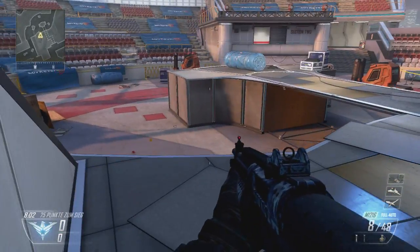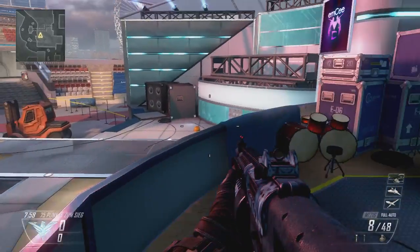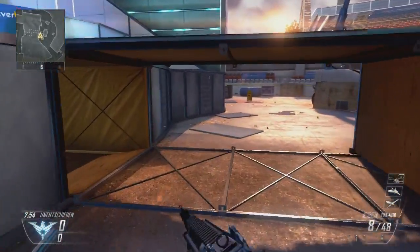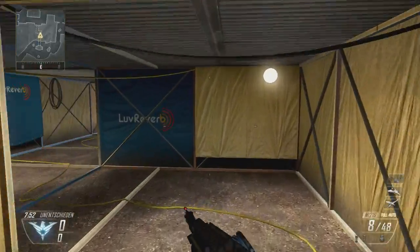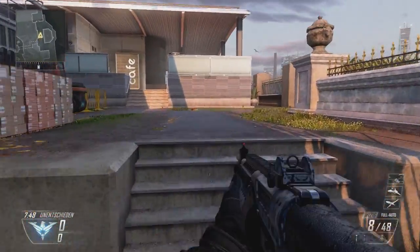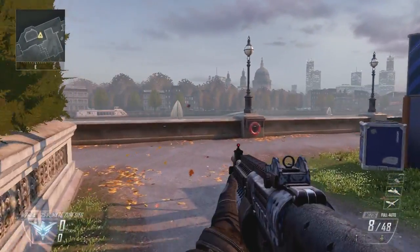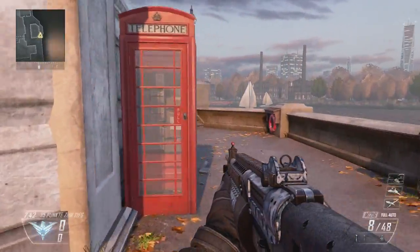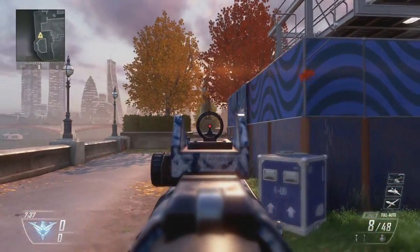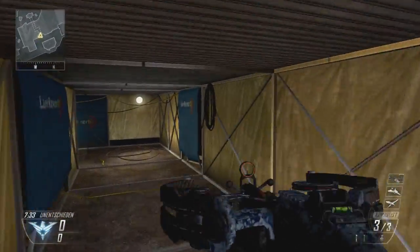Sometimes there's a camper position here in this corner. Let's walk along here to this sniper position. I need to go down here under the stage. Here is where we were before — let's walk along, but be careful, the enemy can come from all these sides.